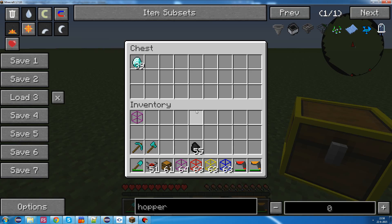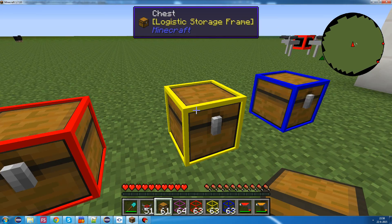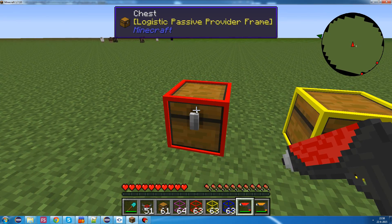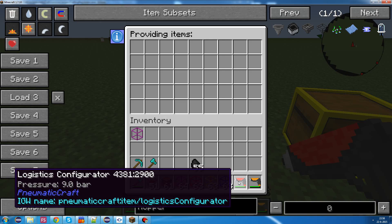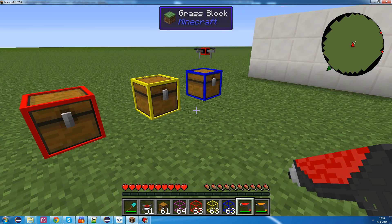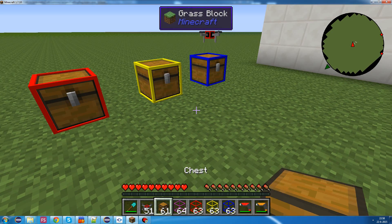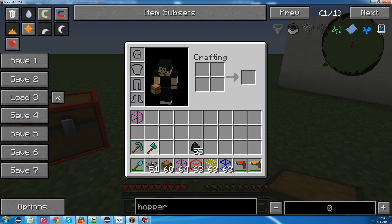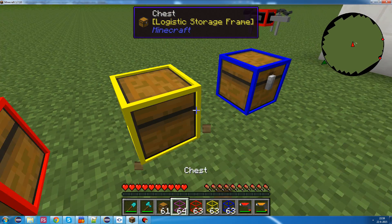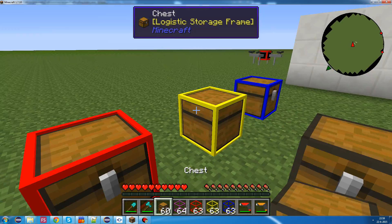Now, you can also filter what's being provided and what's being stored, by doing the same thing. We can right-click with a configurator in our hand. We could say we only want to provide coal, or whatever. Or, for example,